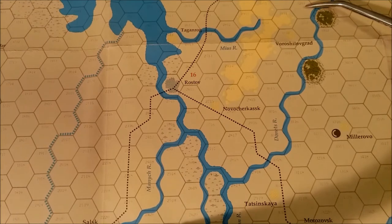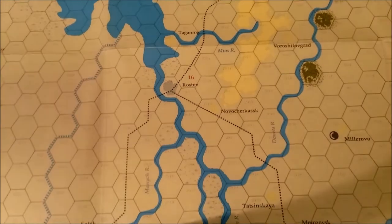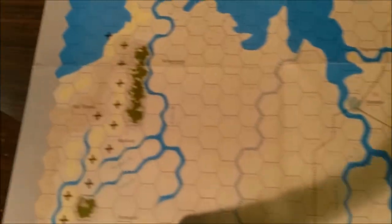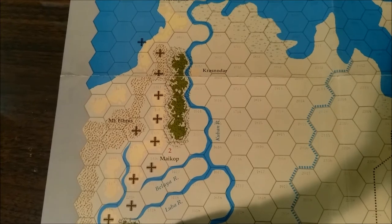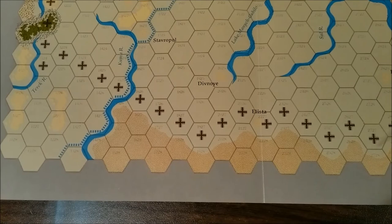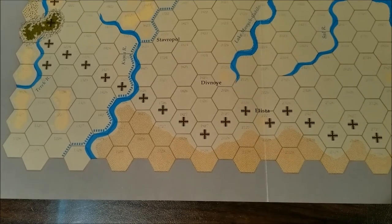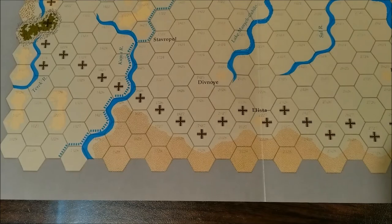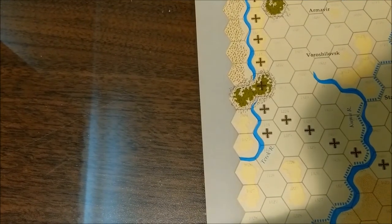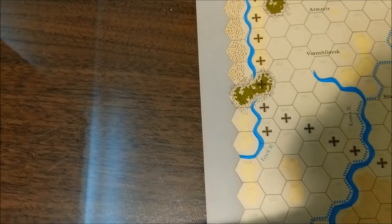Looking at terrain types on the map: clear terrain, rough or broken terrain, woods, marsh — likely near the Kerch Straits — desert steppe in the south, and mountains in the Caucasus region. We also have minor and major rivers, towns, and railroad lines. Towns are almost impossible to read as they're printed in yellow on the yellow map background, while cities like Stalingrad are much easier to see.